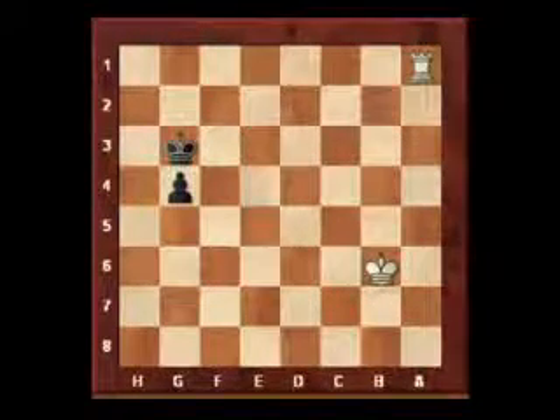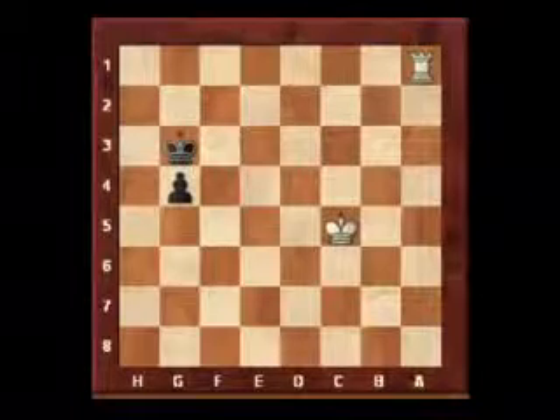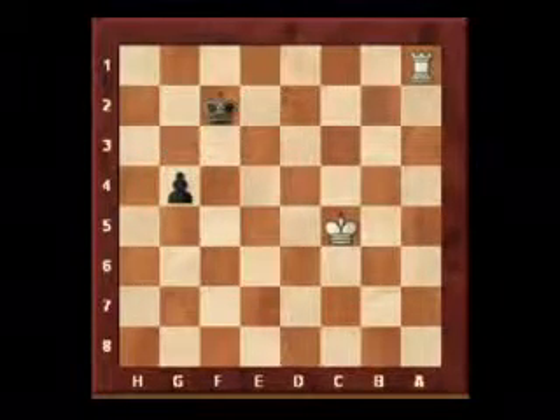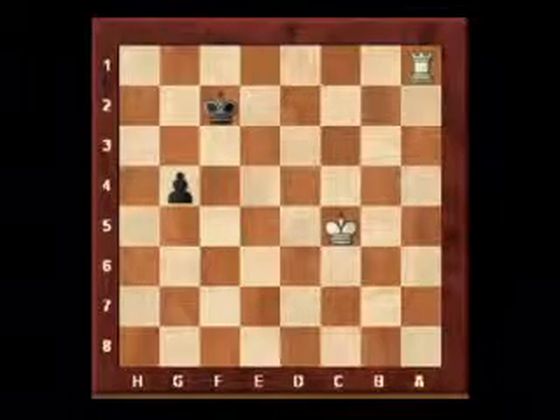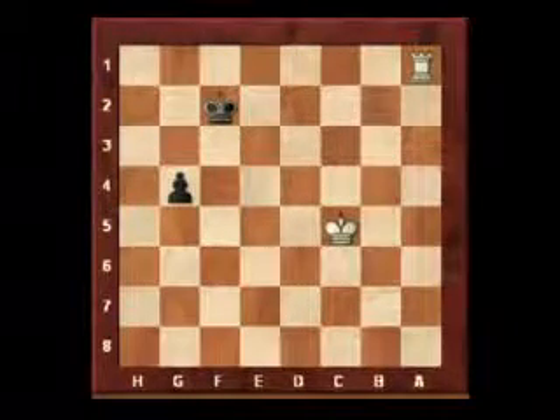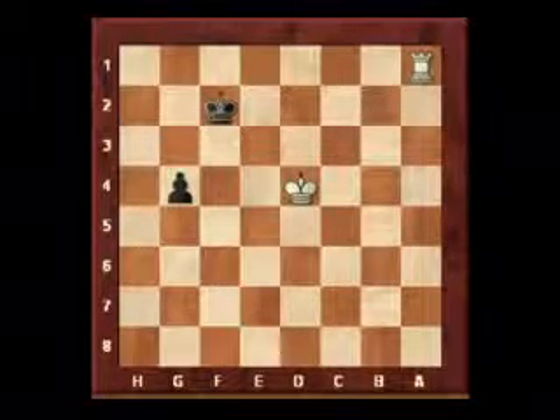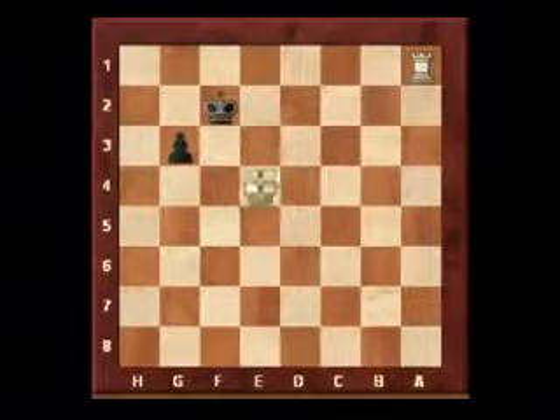White plays c5, trying to get his king close — otherwise there's no chance. Then king f2; he's now got control of the queening square and is looking to march that pawn forward. So king d5, king g3, king e4 — we can see that the white king can't get close to the pawn.